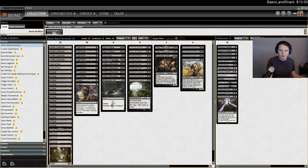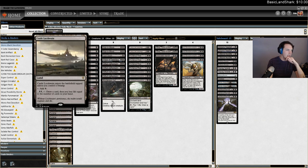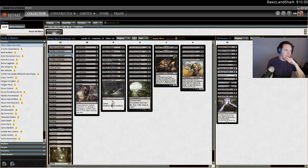Similar to the mono black aggro deck, I don't have super high hopes for this. I think Castle Locthwain is completely absurd, but you could probably just have a second color and I think it's worth doing in most contexts. It is nice to take less damage from your lands and have all your lands come into play untapped, but I don't think you really need to be mono black.